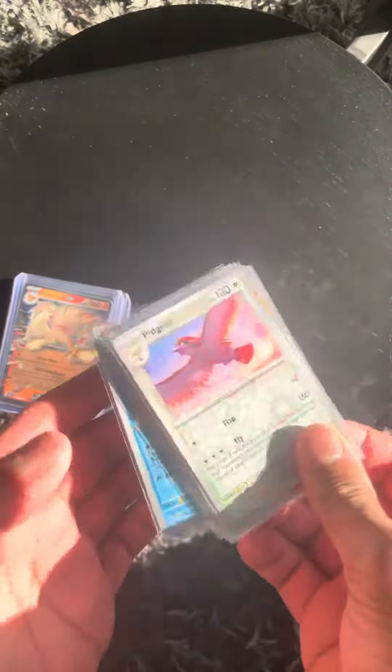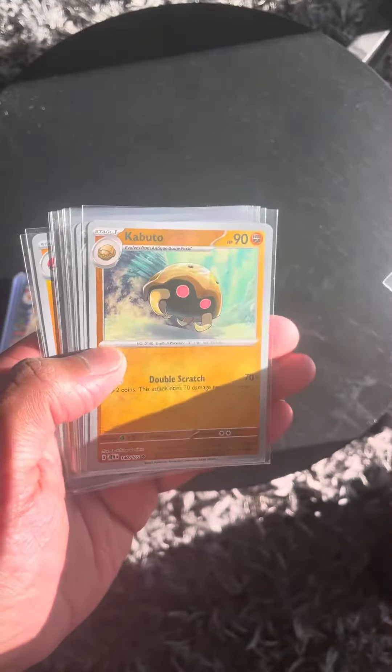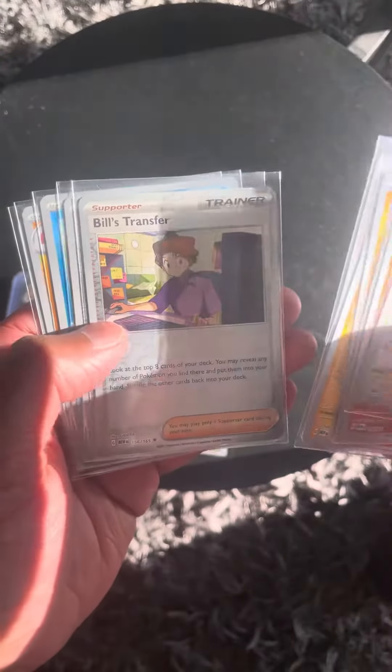Alright guys, this is a recap on what we pulled from the first Booster Bundle. We've got a Pidgeot, Kabuto, Nidorina, two Magnemites, a Rapidash, Bill's Transfer, and a Rigid Band.